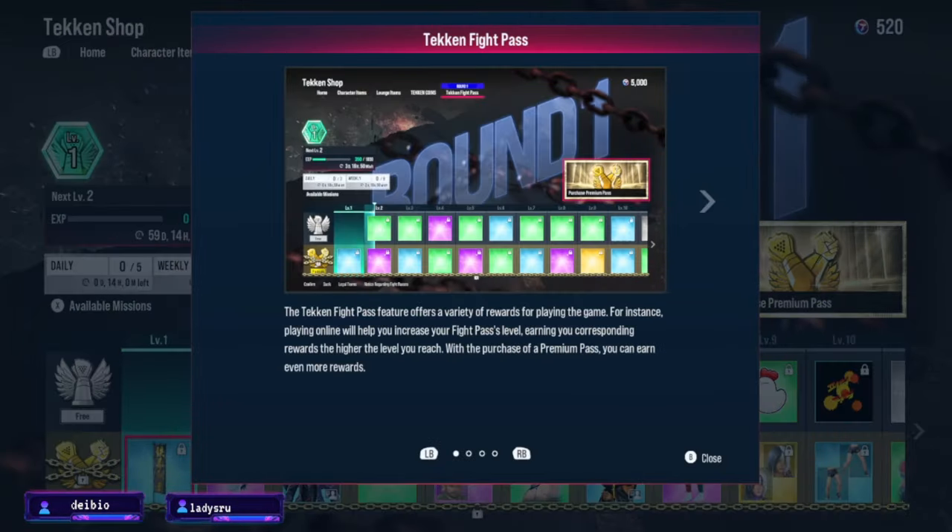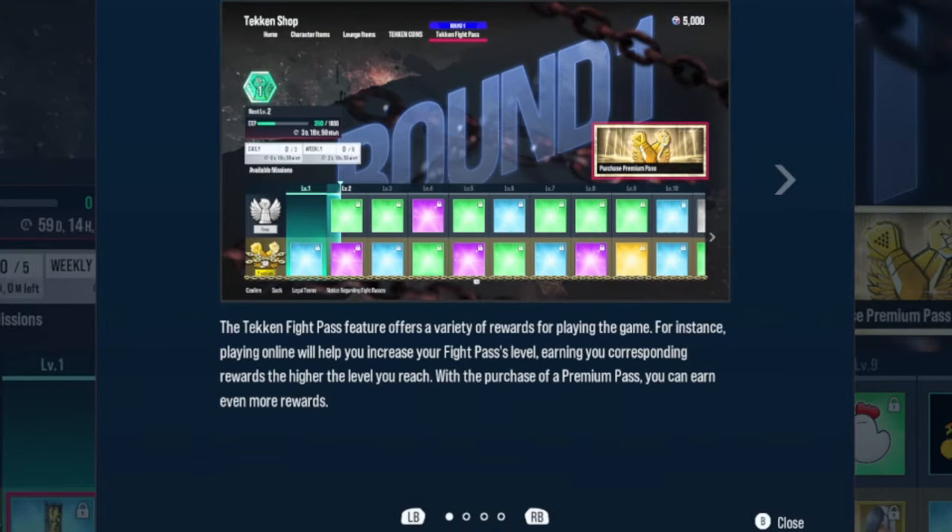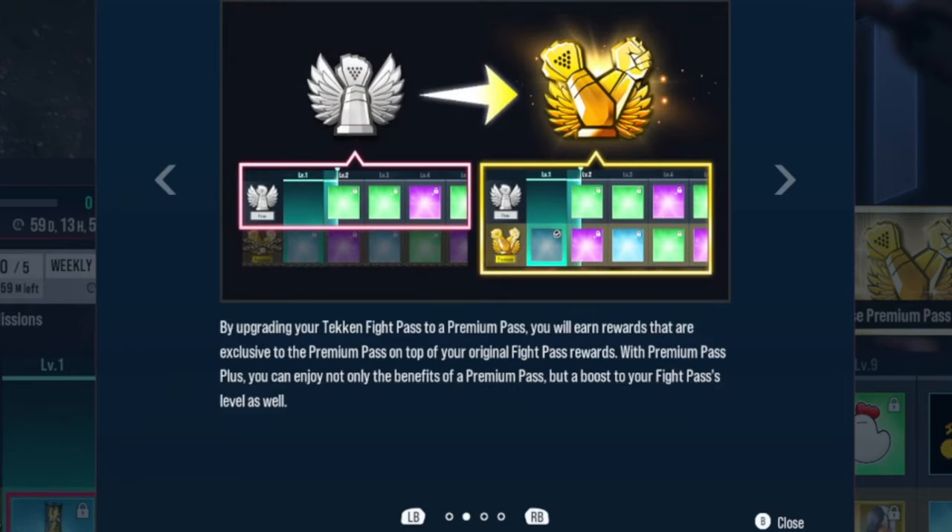The Tekken Fight Pass offers a variety of rewards for playing the game. For instance, playing online will help you increase your fight pass level, earning you corresponding rewards. With the purchase of a premium fight pass, you can earn even more rewards exclusive to the premium pass on top of your original fight pass rewards — like typical battle passes. If you guys don't know, Fortnite has items like these with a premium pass.